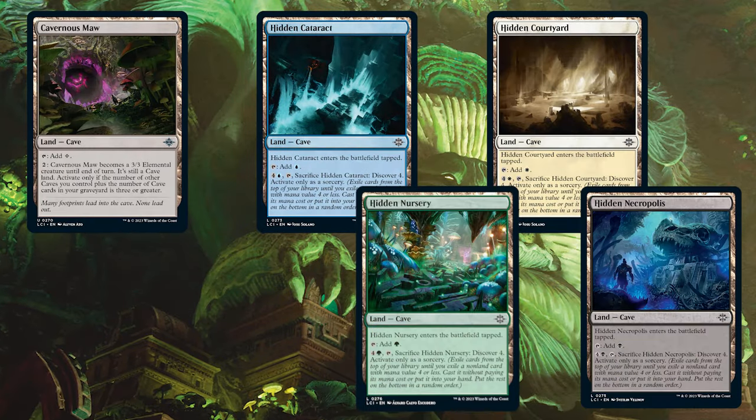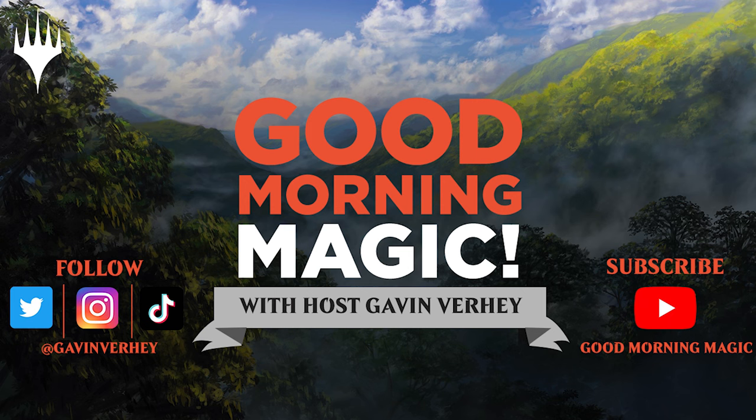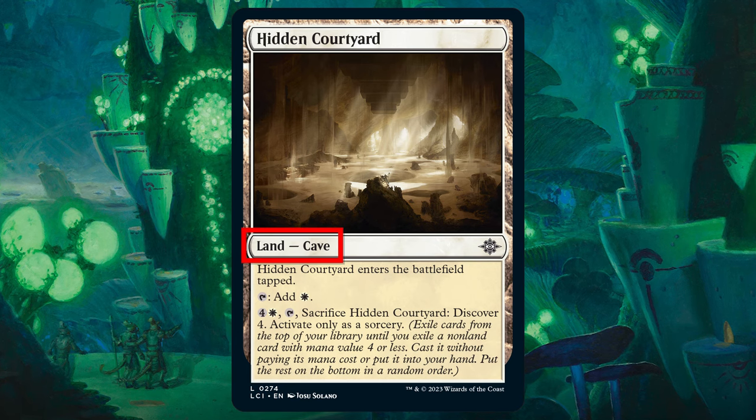Caves. What's the deal with them, and what can you expect? Cave is a new land subtype, debuting in this set.